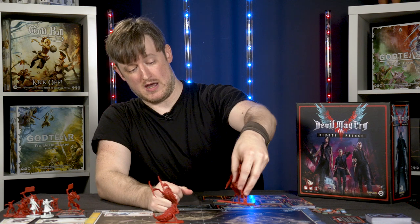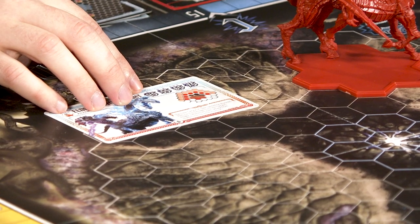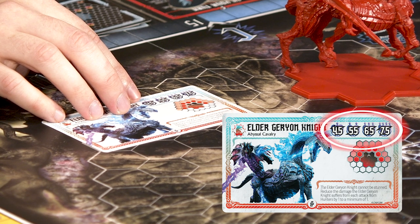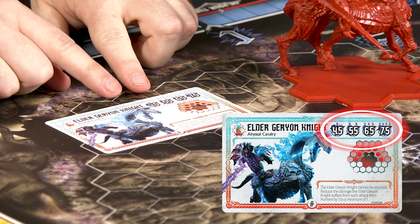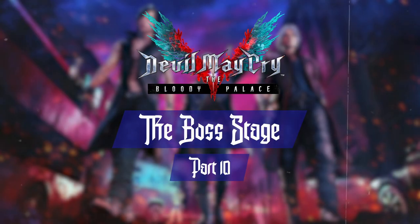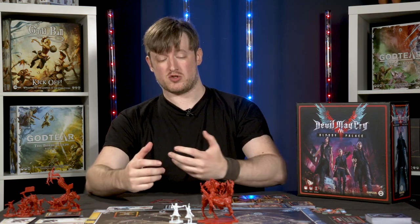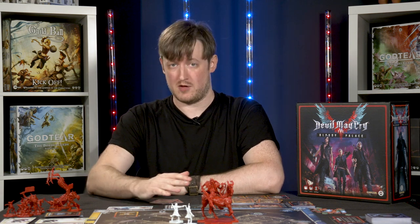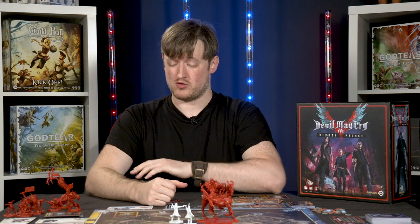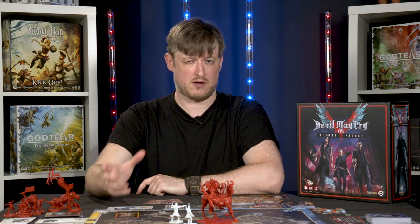Bosses have four different health values on their data card, scaled to player count. The Elder Geryon Knight has 45 health for one player, 55 for two, 65 for three, and 75 for four players. Once Devil Hunters play through to the fourth and final stage — the boss round — defeating the Elder Geryon Knight ends the game. The special Demon Slayer achievement, worth ten points, is awarded to the player who lands the killing blow on the boss.